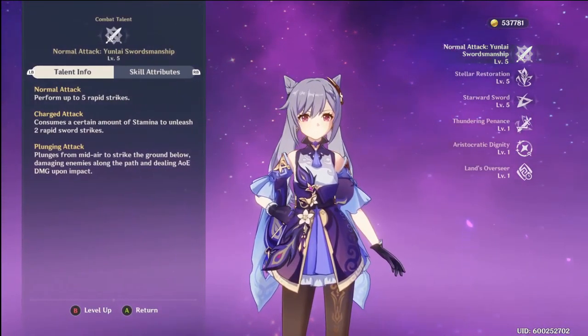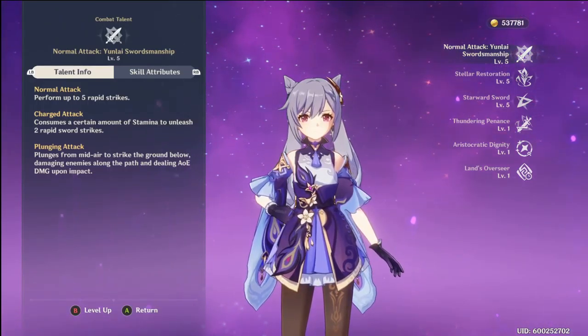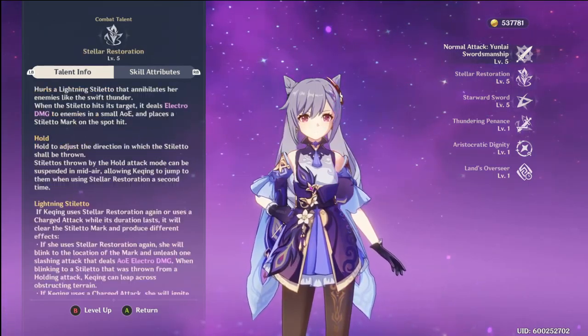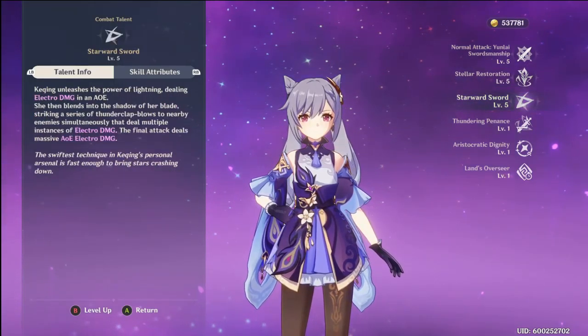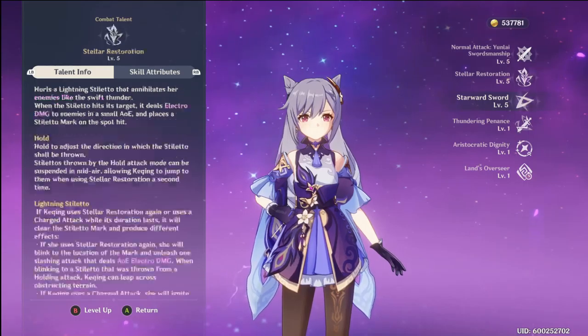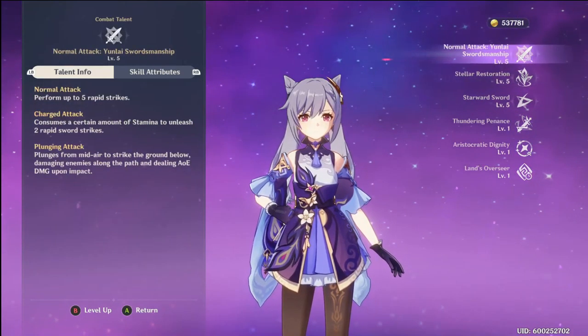As for talents, I have been working on these. Sometimes it's easy to overlook talents, so go in and see what materials you need to upgrade them, and start upgrading them. It's just straight upgrades all across the board — whether it's for your normal attacks, your secondary, or your ultimate, you want to get those going. Especially if she's your main character, start leveling those up because it's going to take a while and a lot of farming.